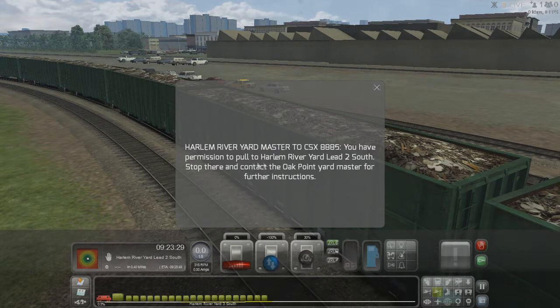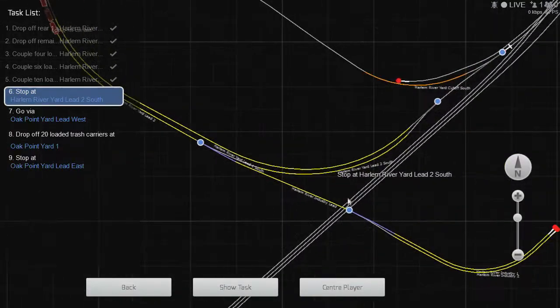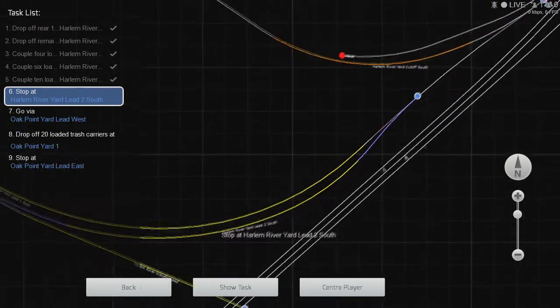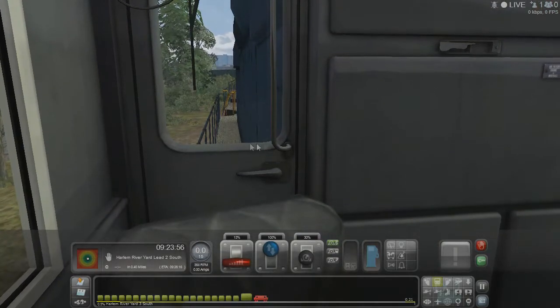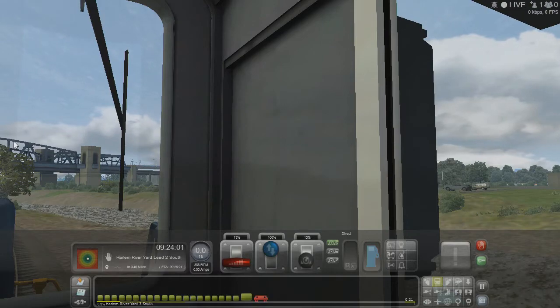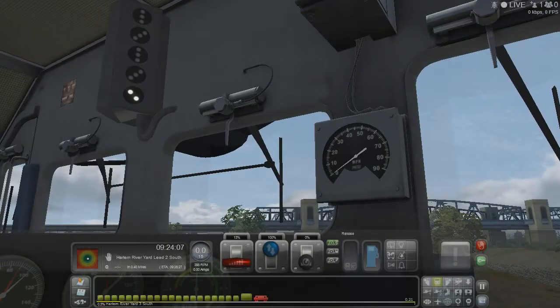Permission to pull into Harlem River Yard lead south, stop there, and contact Oak Point yard master for further instructions. That is right here — let's ding that over, and ding that over. Just in case I don't stop in time, I should probably turn off the brakes before I try and go forward — that's the smart thing to do, which means obviously that's why I didn't do it.